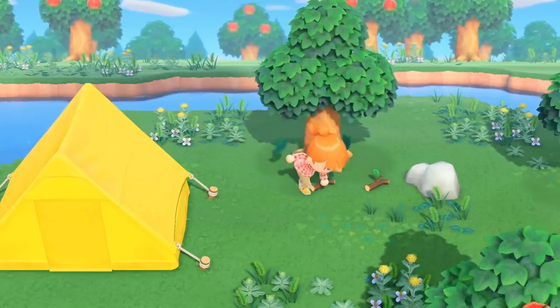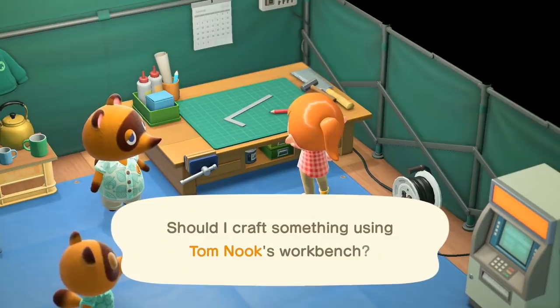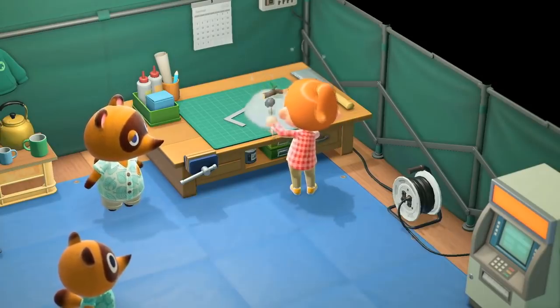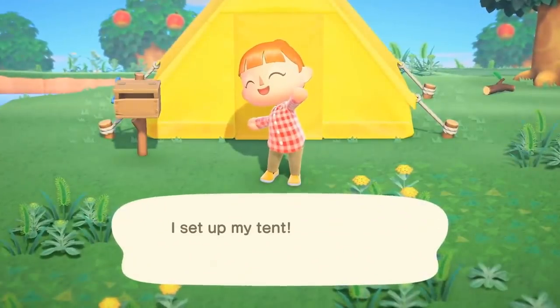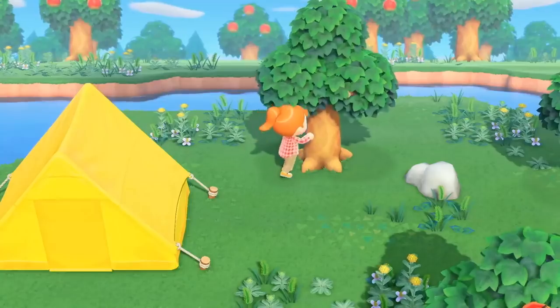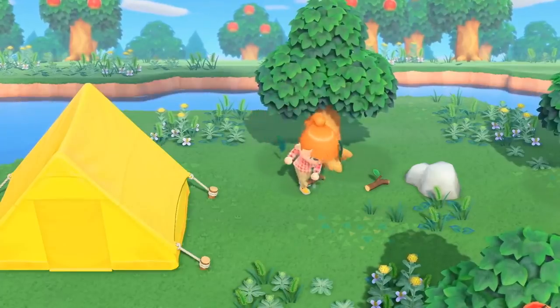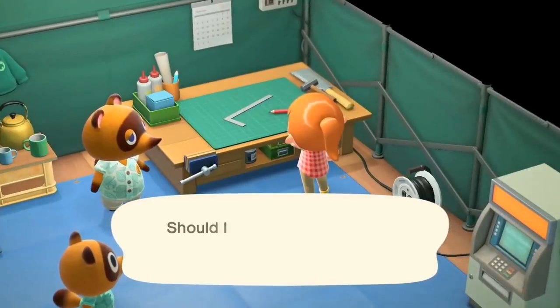There are a lot of weeds on the ground, many of them looking different to the weeds in previous games. The text box also looks a little bit different. I'd also like to note the character's beginning hairstyle is one that in the past we had to get from Shampoodle, so I'm curious if we get to design our character's look in the beginning, or if that's just now a default hairstyle.